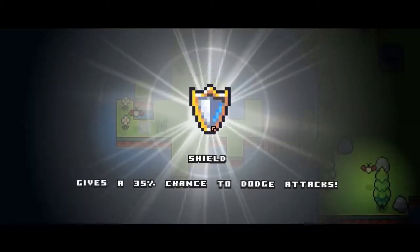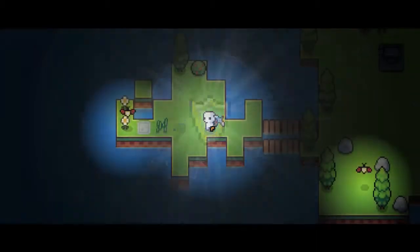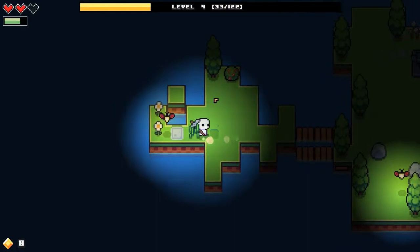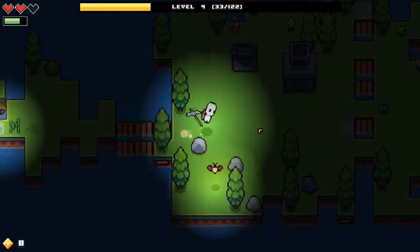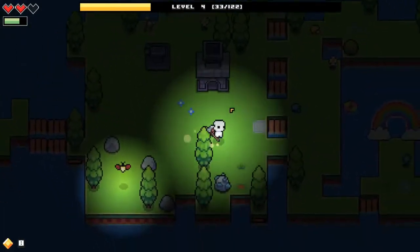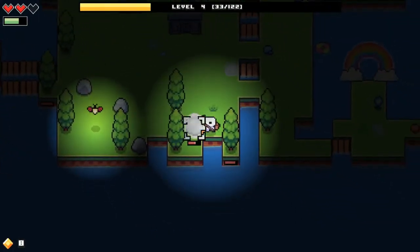A shield? It gives a 35% chance to dodge attacks. I can backflip — I mean, frontflip. Wait, I can backflip! Look at this. If it's not that, I'm fighting with a big axe — that's good to see. We're gonna see some action soon.